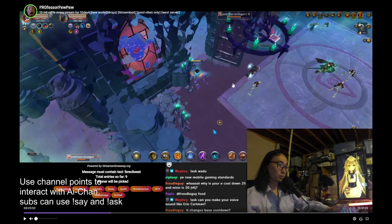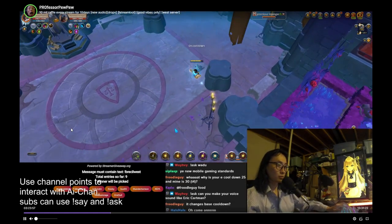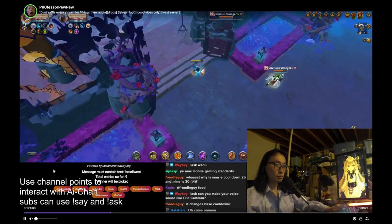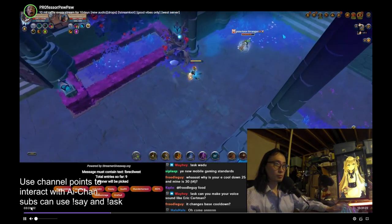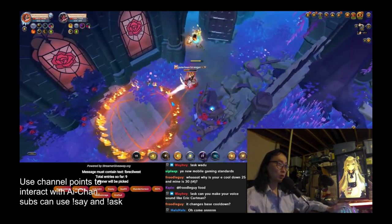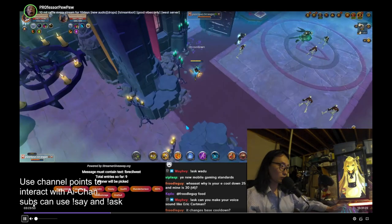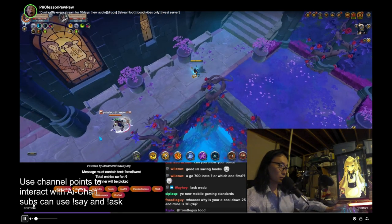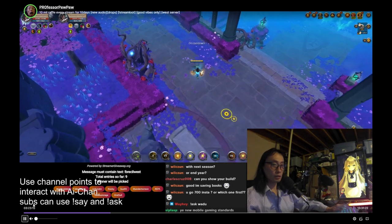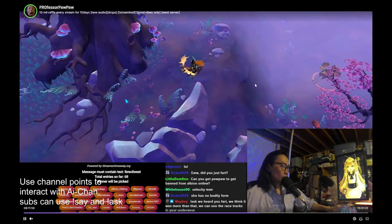Now let's look at ranged matchups. Against kiting builds like war bows, battle bows, and frost, I really like the counter skill. Against frost it's a bit harder, but against battle bows it's a lot easier.